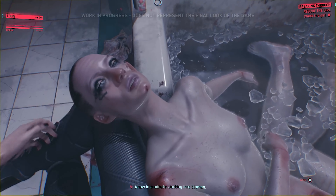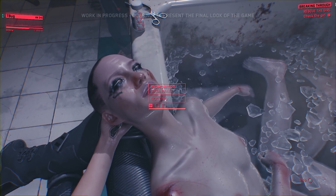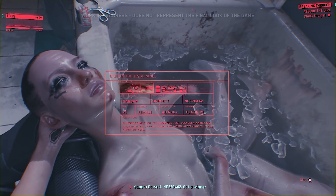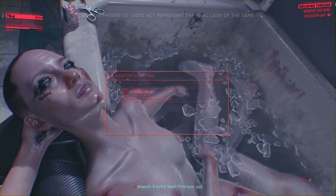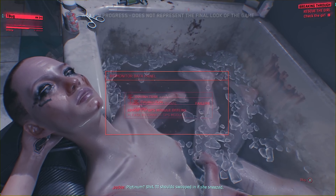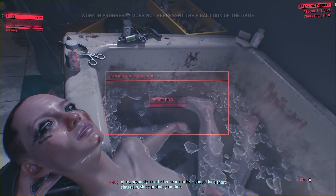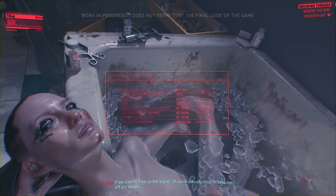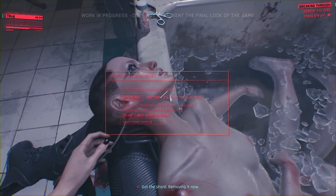This does not look good. Jacking into the biomon now — Sandra, door set, C5704-42. She's a winner, or she will be if we can get her to a hospital. She has Trauma Team Platinum coverage. Something's jamming the biomon signal. There's probably a virus — the locator neural socket should have a shard slotted in. If we clear it, T-Bug could drop in and take her off our hands.